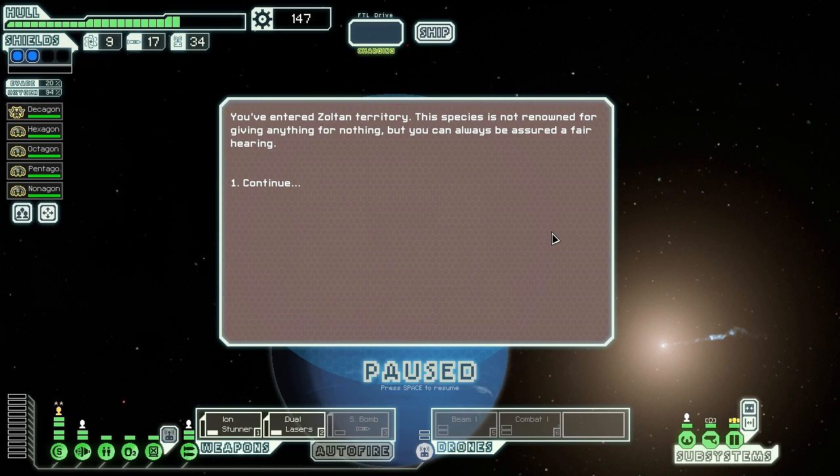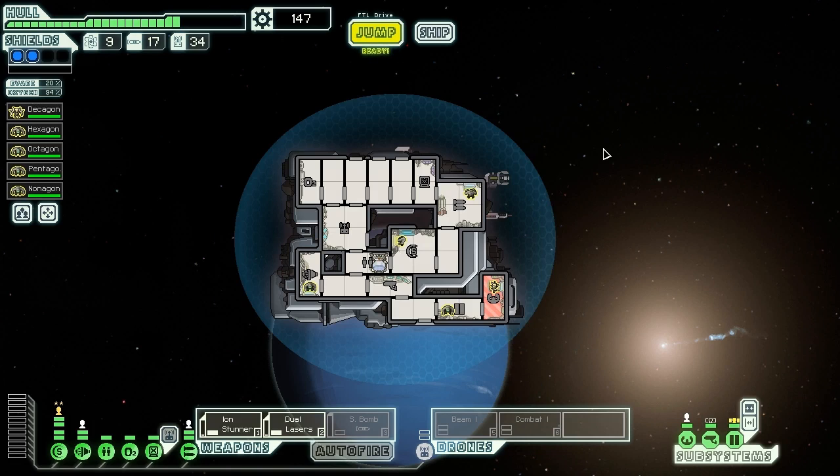We've entered Zoltan territory. While this species isn't renowned for giving anything for nothing, we can always be assured of a fair hearing. That's the end of this episode — my voice is starting to get tired, in case you can't tell. Thank you very much for watching everyone. This has been Vanguard of Valor playing the NG Cruiser Type-C, the VSS Polygon, and her faithful crew: Decagon, Hexagon, Octagon, Pentagon, and Nonagon Mark II. I look forward to seeing you next time — thanks for watching, and bye!